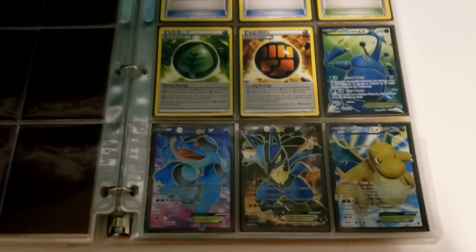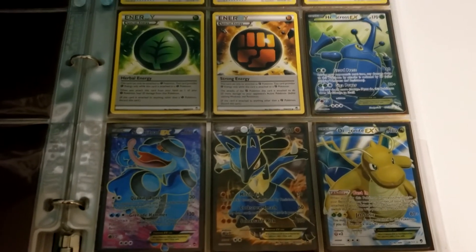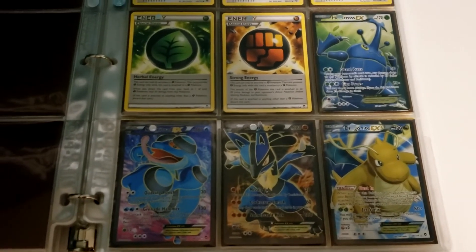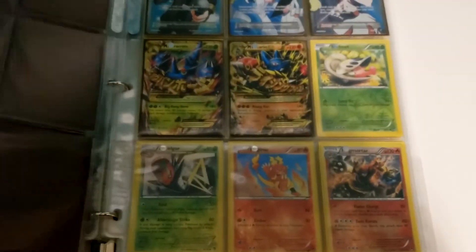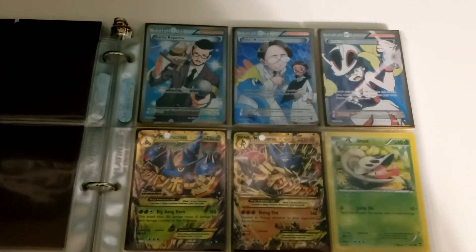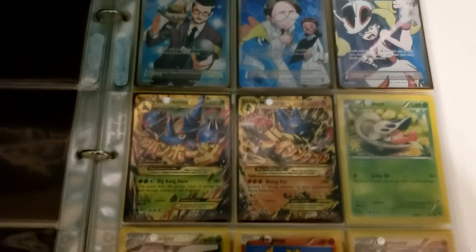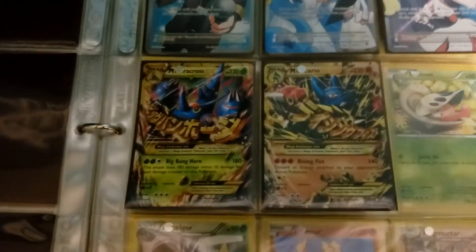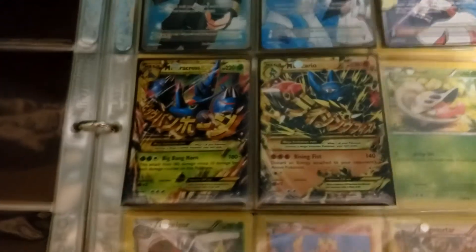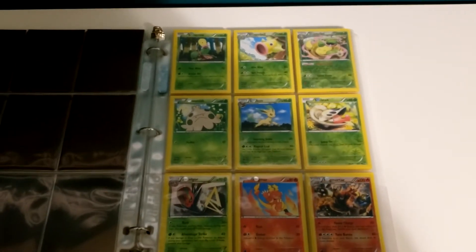Here we go with the Full Arts. Seismitoad looks really awesome, but I think my favorite is the Dragonite — I just love the artwork on that one. We also have a few Full Art Supporters and two more gold cards, which again it's kind of difficult to see in the binder pages that they are gold. The lettering is kind of gold and the outline is gold, but it's a little tricky to see.